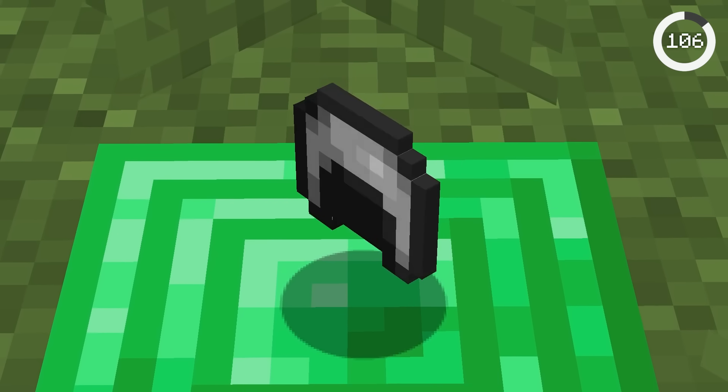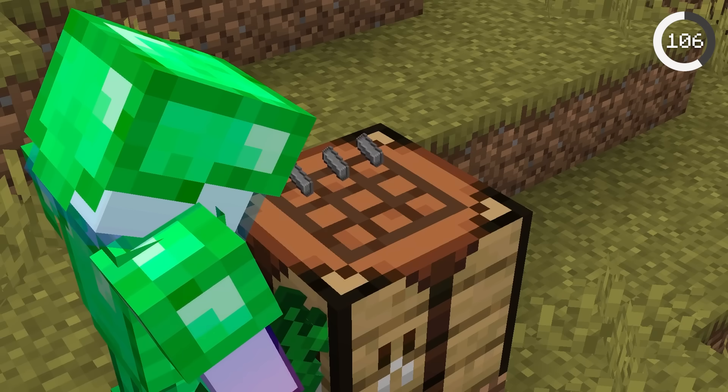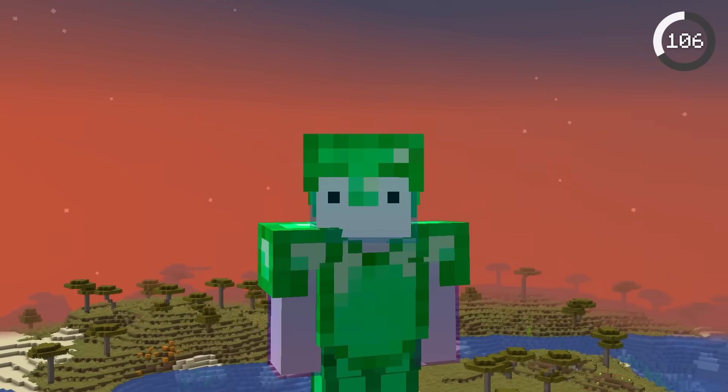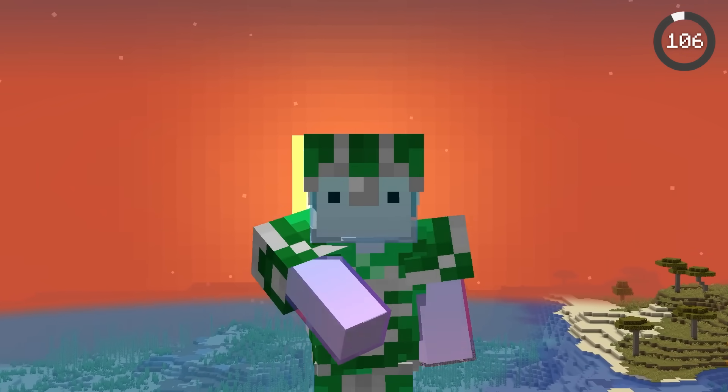Emerald armor would be super cool — stronger than iron, but weaker than diamond. Although it would look very pretty, it wouldn't be useful since iron armor would be way easier to craft and not too much worse. But if you still want it, you can always use the 1.20 trims to look snazzy.